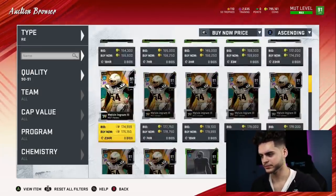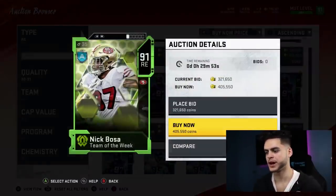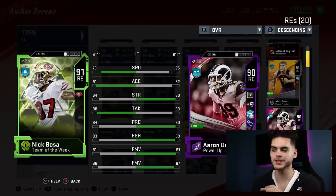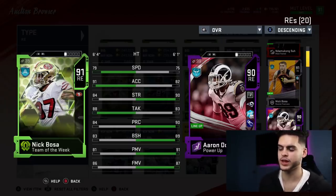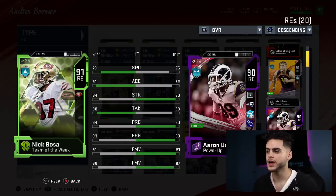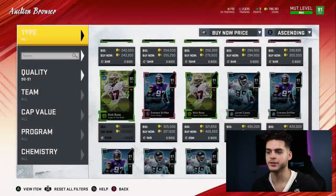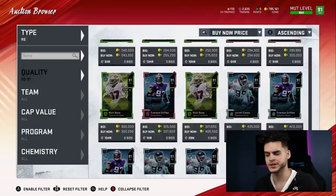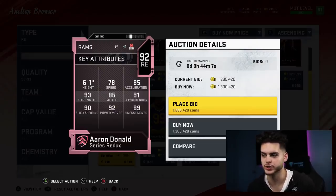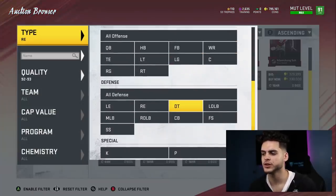At right end, I gotta go with Aaron Donald. You don't have to get his full card — powered up to the second spot as a 90 overall, he gets above 90 strength, above 90 play rec, above 90 block shed with the right chems, and above 90 power move. He's not too expensive — use a power pass and a little bit of training. When the time comes and the price drops, pick up his 93 card, which would be the best right end card in the game.